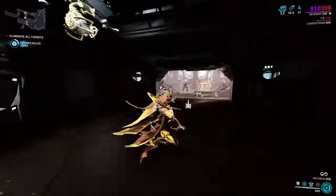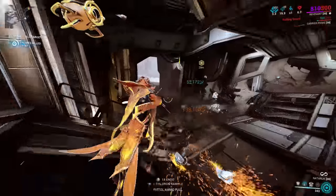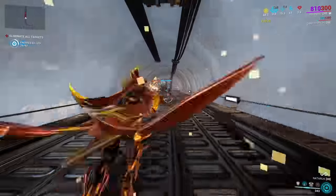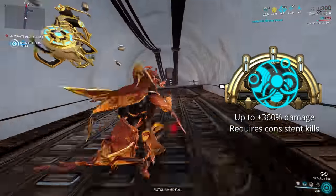Hunt Munitions is especially useful against armored targets, which do feature in every faction at one point or another, so it's a worthwhile pickup. Also for the arcane, add in the Primary Merciless arcane for your pure damage boost, as you'll be gaining plenty of kills with this bow.